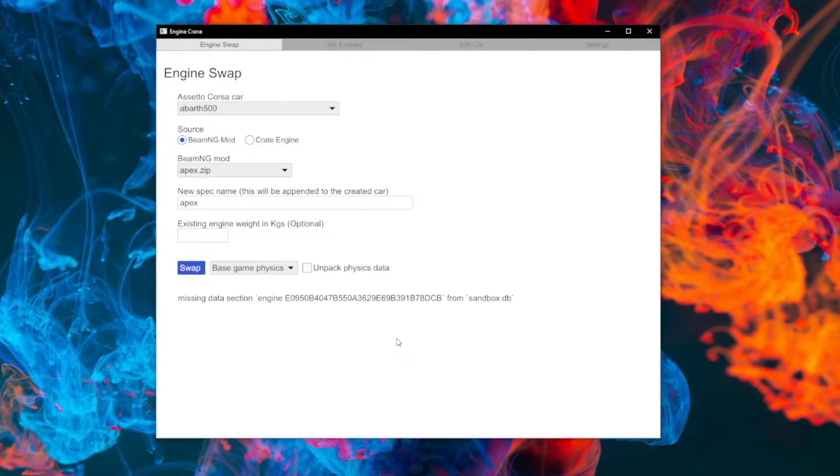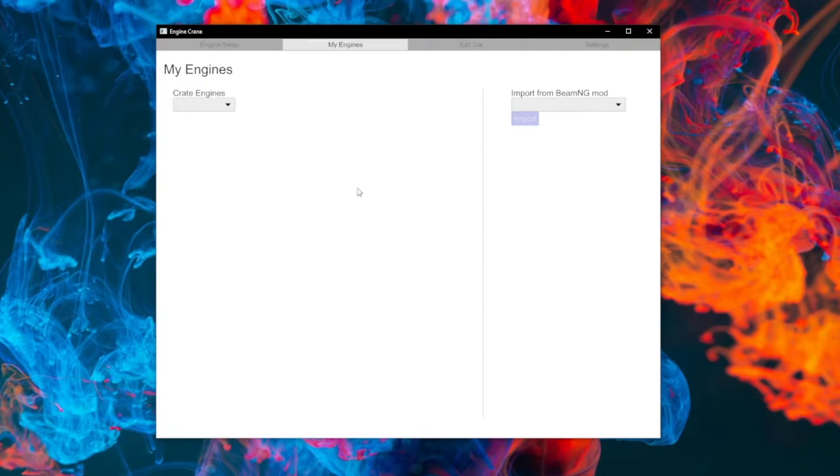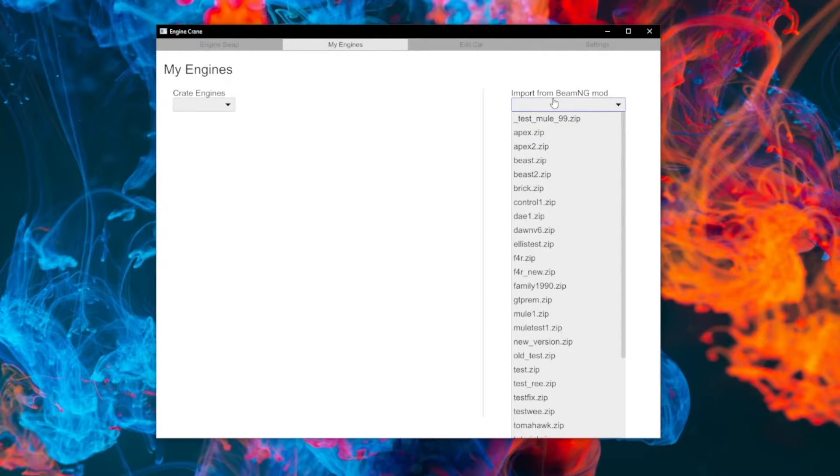So in an attempt to make this easier to manage in future, we're now able to import engines directly as a crate engine. Once they're a crate engine, you can reuse them as many times as you want, and you don't need to keep either the mod zip lying around or the engine in Automation — that can be deleted from either, and you'll still be able to use them to swap into cars. The process for doing this is pretty simple, not too dissimilar from the old way.